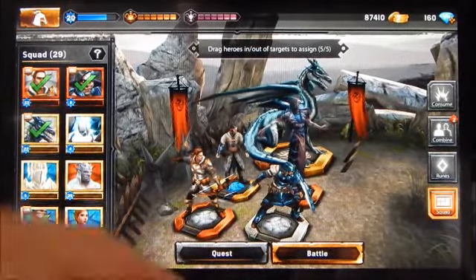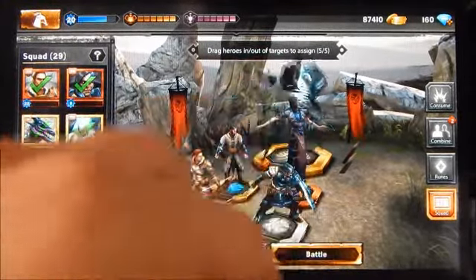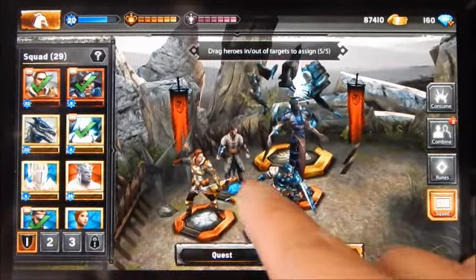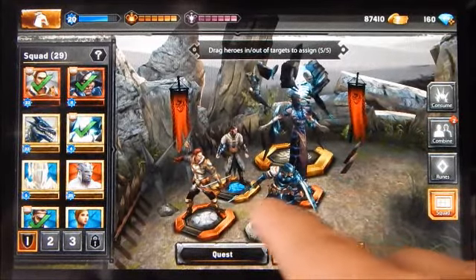I don't have all four available yet — just the first three. If you press the lock button on any squad it'll tell you what level you need to unlock it. For the fourth squad slot you need to be at least level 30; I'm currently level 20. It also looks like you can purchase a squad slot with gems if you want to.